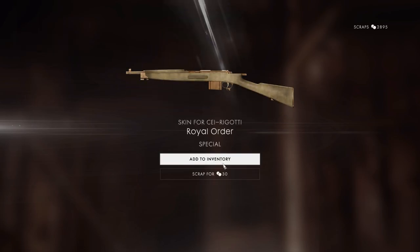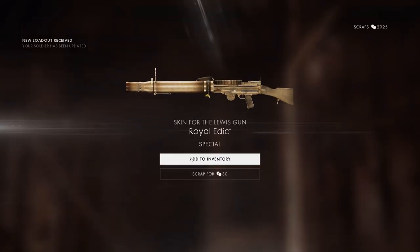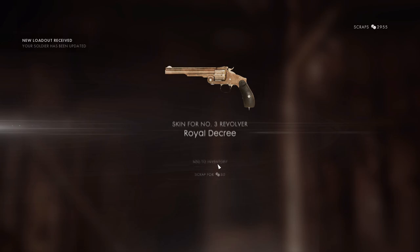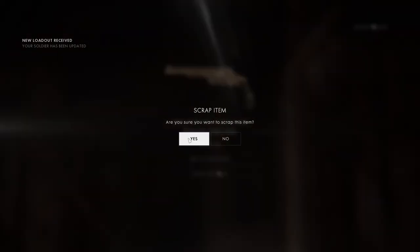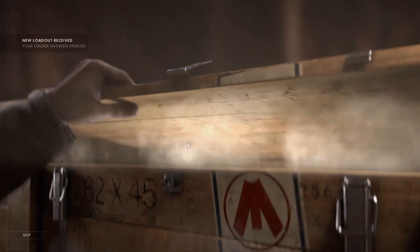Wild order - I have that, so we're going to sell it. 6 more, let's go. 5 special - that was ugly. Royal order, I'm never going to use that so I'm going to scrap it. 5 more battle packs. Still another special - I already have a cool scheme for that gun, so I'm going to sell this one. 4 more battle packs.